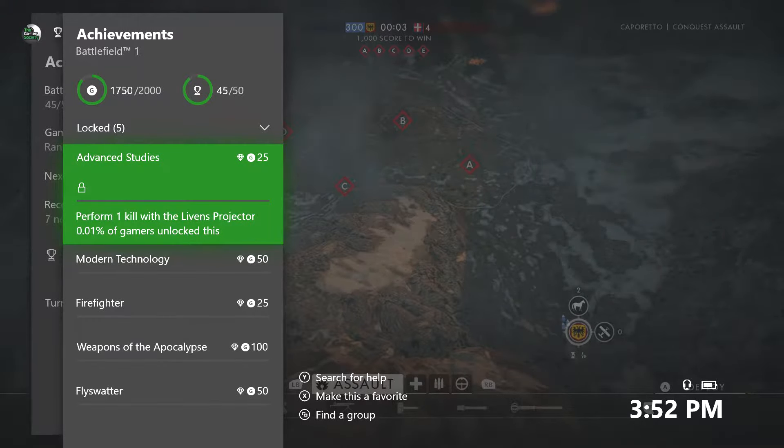TGS presents Battlefield 1 Apocalypse DLC Achievement: Advanced Studies, 25 gamerscore, 0.01% rare since the DLC came out today. The requirement is to perform one kill with the Levin's projector.